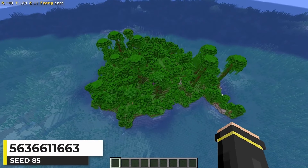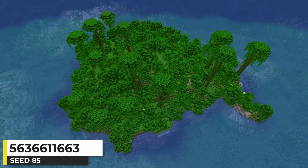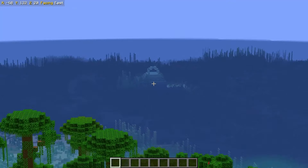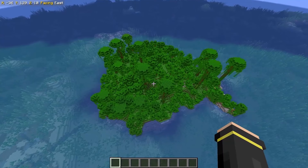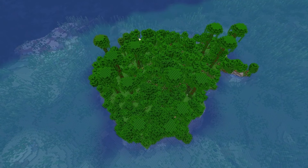Let's check out a jungle island now. These are fairly popular — I've shown a bunch of them, and in fact I made a whole video about them. There's a mushroom biome over there and an ocean monument nearby, but not much else I'd need to say about it. Just one more biome option for an island seed.